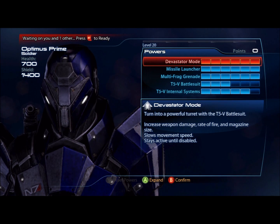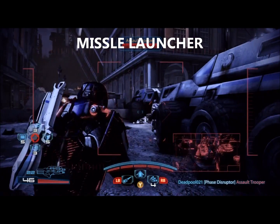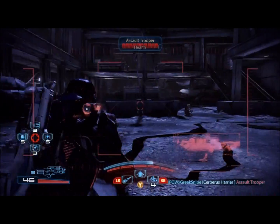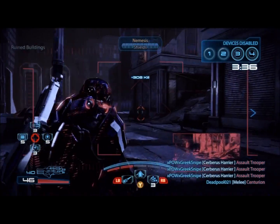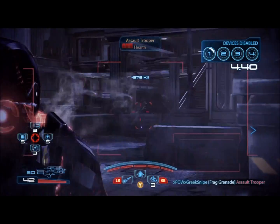Next up on the list is the Missile Launcher. When activated, your suit will fire a missile from your shoulder every 3.64 seconds. You can get that time shortened, but I didn't because I just don't see the point. It is also an ongoing power, just like Devastator Mode. You don't really have control over the missiles — you pretty much just activate the power and your suit does the rest. I also have mine upgraded so that it fires three missiles instead of one, mainly because if one misses, the other two will usually hit the enemy.